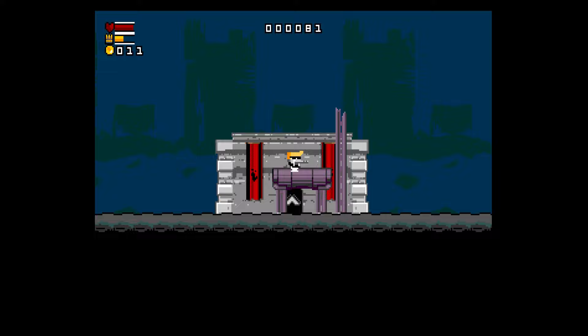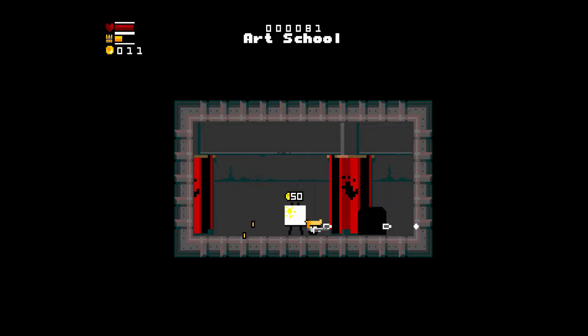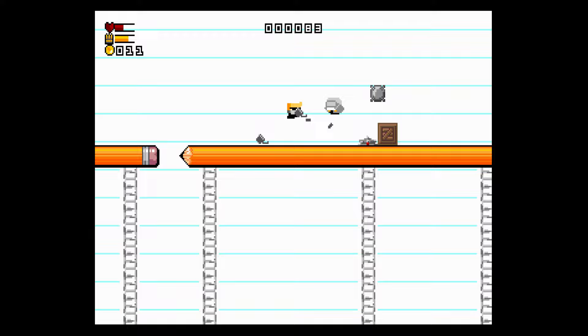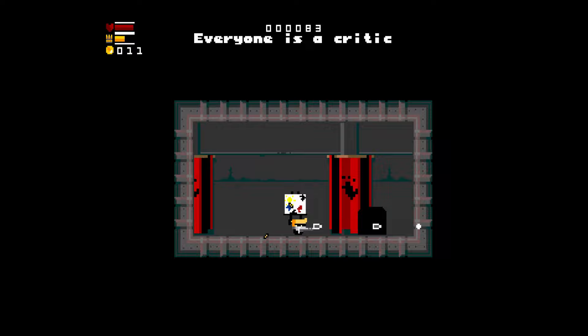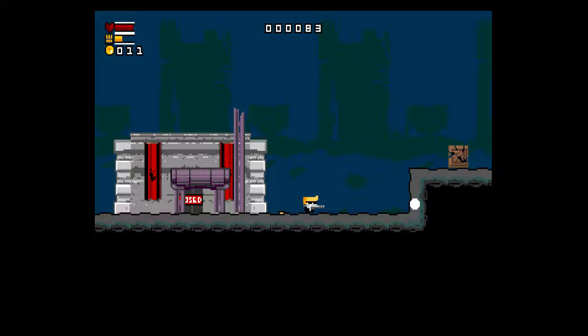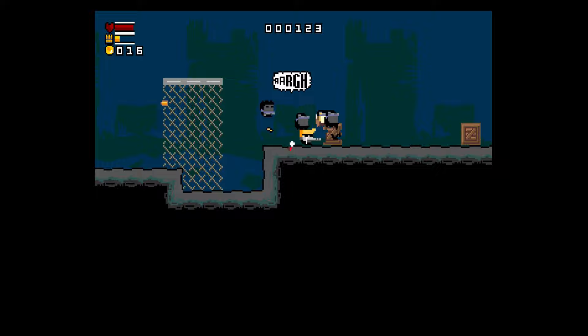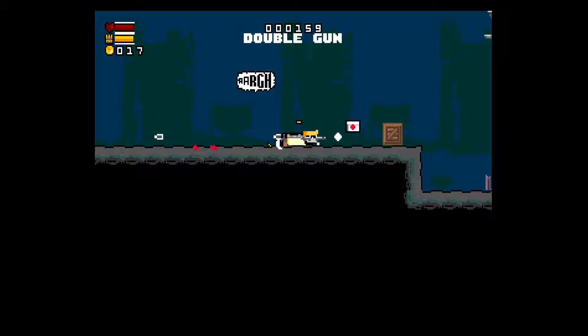I haven't played this one in a while, so I'm figuring out the control scheme. There are hidden bonus rooms in the game — I think that's awesome. You get different weapons, and then it bounces you out of the bonus area and you continue. It's got neat things: unlockables, coins, weapons, and every level has its own objectives.